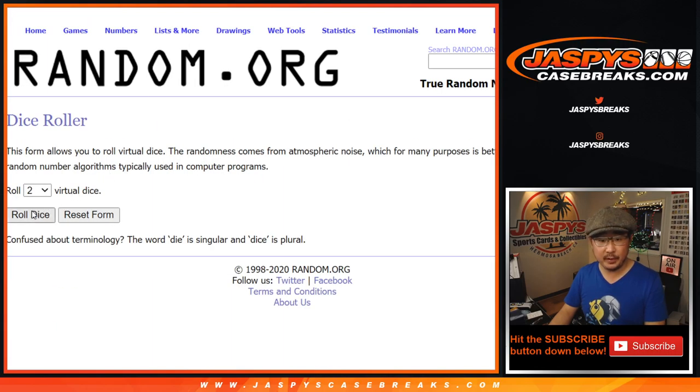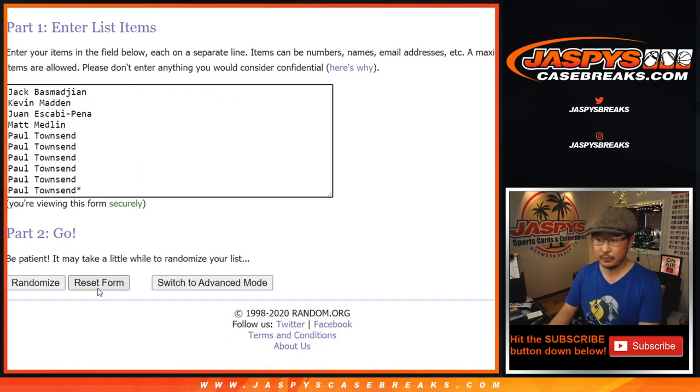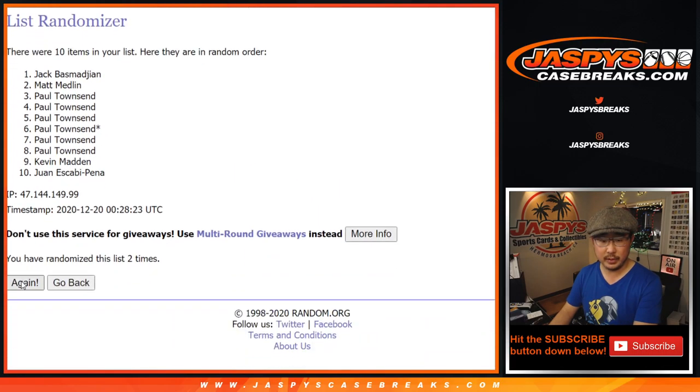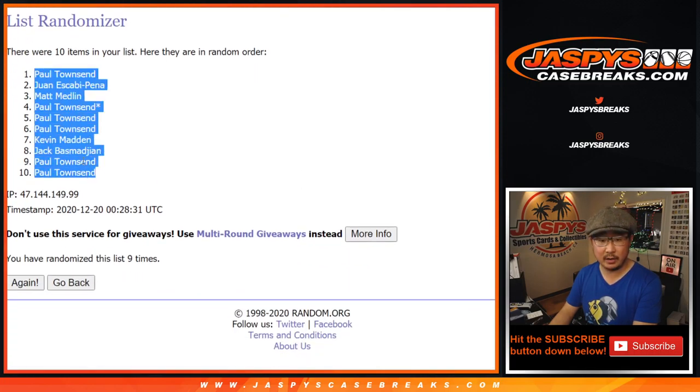There are the numbers right there. Here is the dice roll — that's six, that's three, nine times for names and numbers. One, two, three, four, five, six. And ninth and final time. After nine, we've got Paul down to Paul.